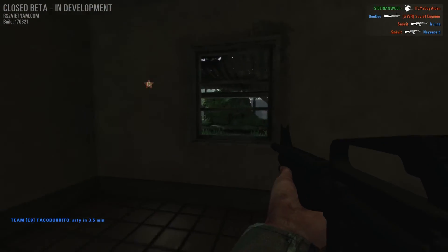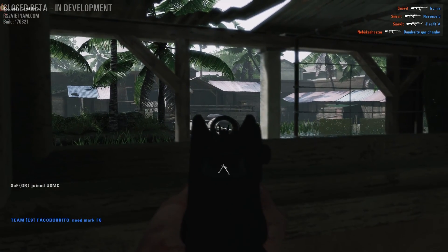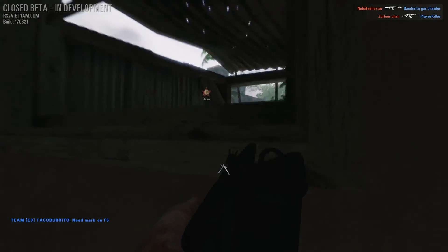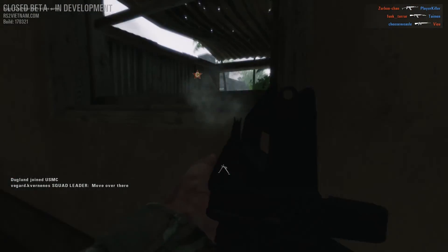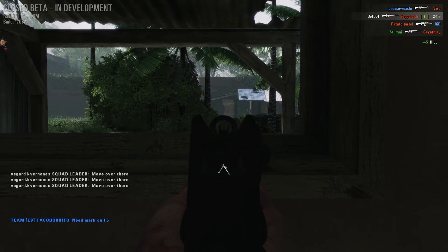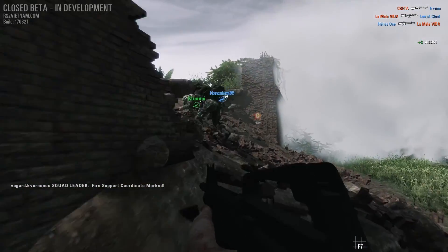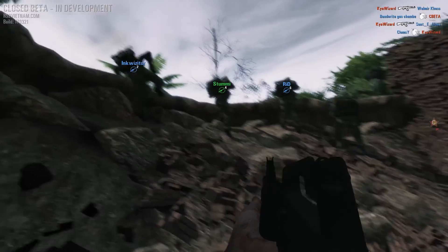Weapon recoil makes you feel the impact of each round you squeeze off. There's gas venting out the barrel, a satisfying report and muzzle flash. When you're under fire, the screen fuzzes to simulate being suppressed, and this also happens when you see friendlies die around you, which I thought was a great touch. Being suppressed makes it really difficult to fight effectively, enabling more authentic tactics. There are even details like wounded soldiers bleeding on the floor, giving off harrowing pleas for help or cries of pain in combat — details that other games miss that give Rising Storm that extra level of immersion.